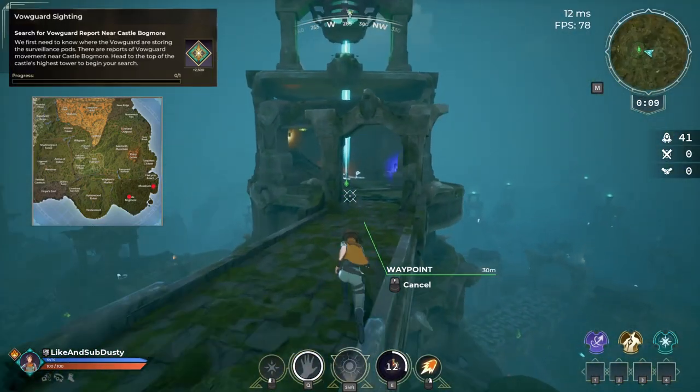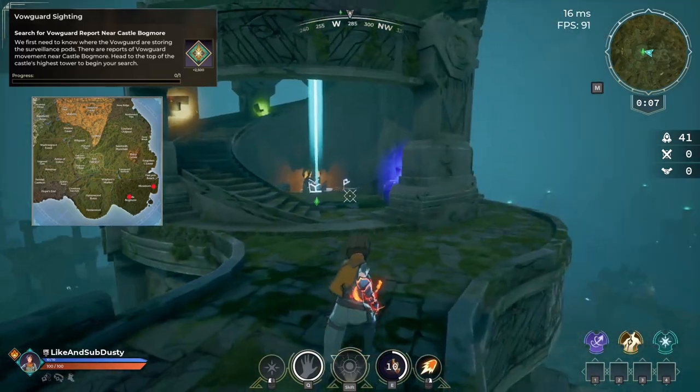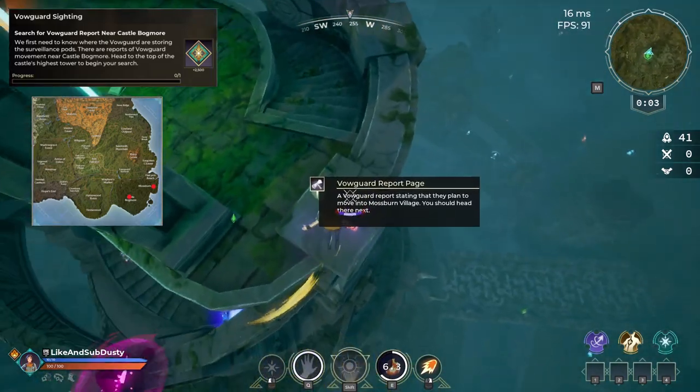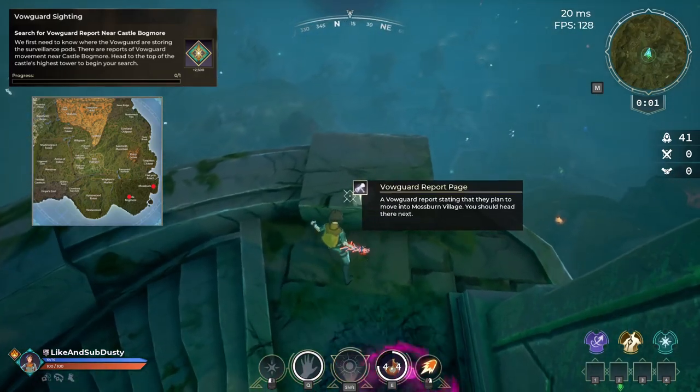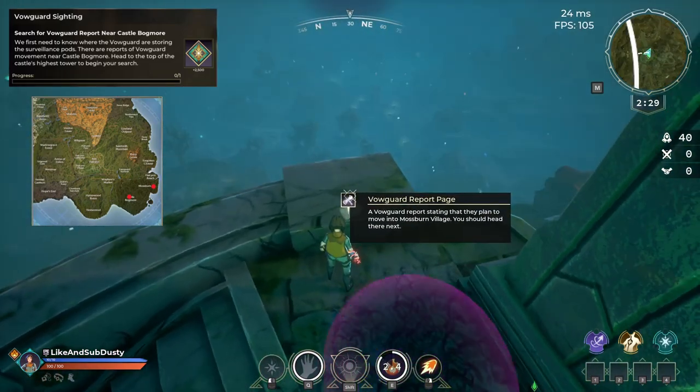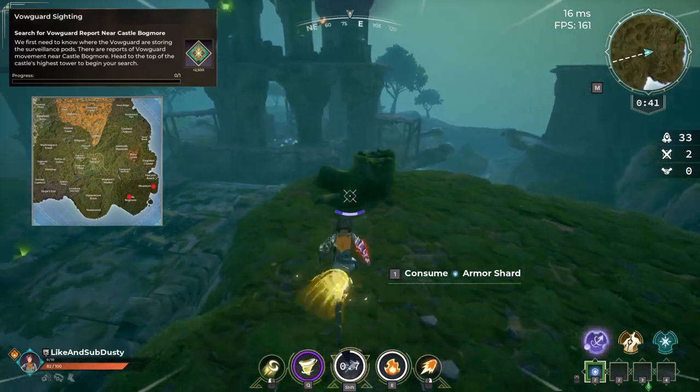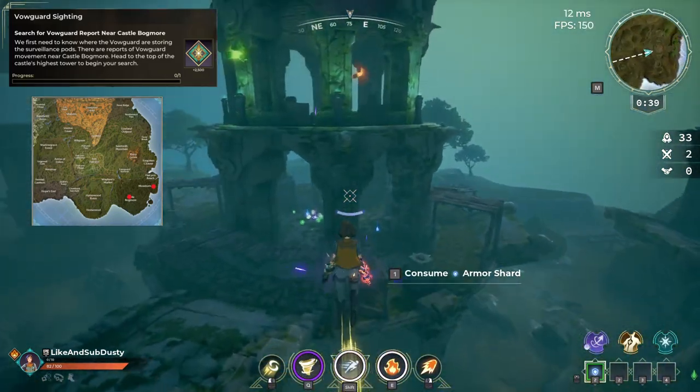The 10th quest in our story is one that I had quite a bit of difficulty with. The quest information tells you to go to the top of Castle Bogmore. From there you'll find a Valguard report page which says they plan to move into Mossburn Village. If you head there, you'll be able to complete the quest.